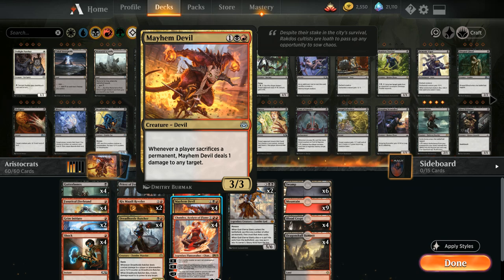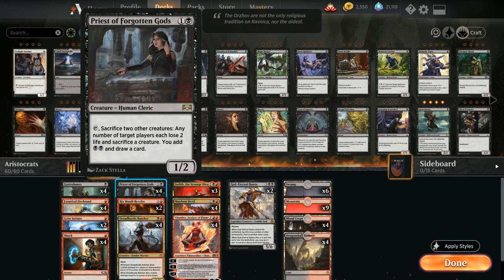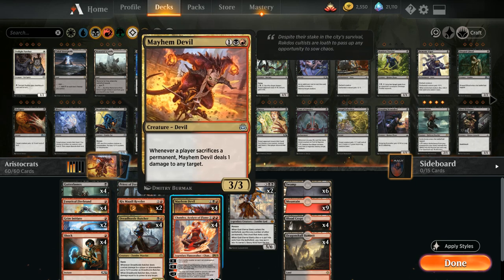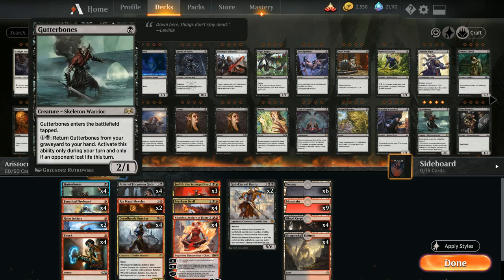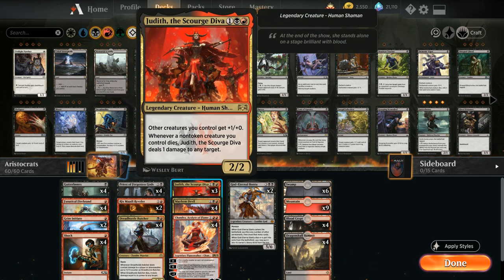Mayhem Devil can machine-gun down all the one-toughness creatures on the opponent's side. Meanwhile, Priest of Forgotten Gods takes care of the bigger stuff once the small creatures are gone, since Mayhem Devil's ability resolves before the Priest's. So we clear the small stuff first, then the opponent has to sacrifice their bigger creature — a ton of built-in synergy, plus aggressive one-drops, Dreadhorde Butcher, and Judith pumping the team.